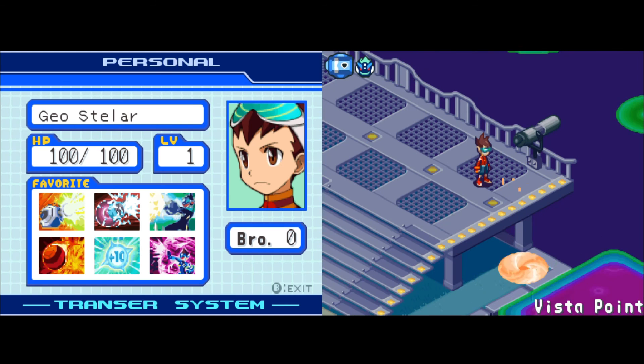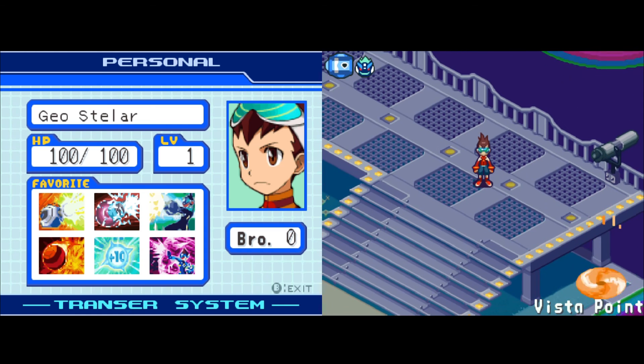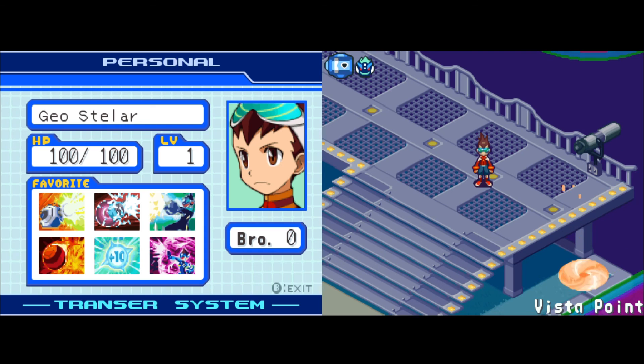JT decides this is a good stopping point. He notes there were lots of introductions since it's the beginning of the game, but next episode they'll be able to fight EM viruses on legend mode. He's excited because he loves this game. Thanks for watching — this is JT signing out, see you next time!